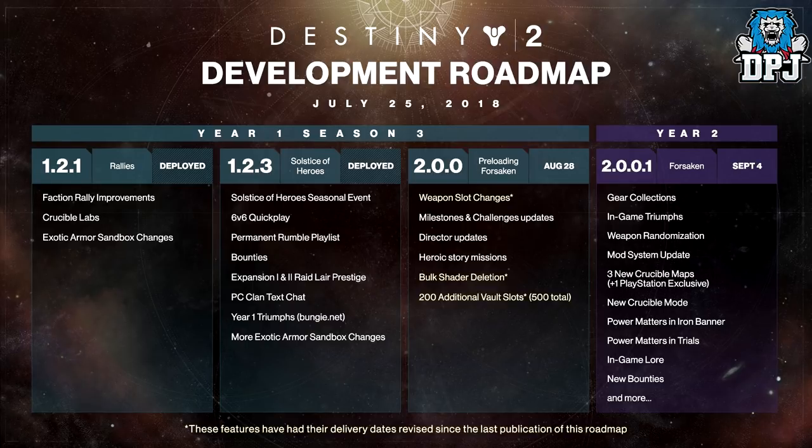I'm guessing the weapon slot changes we get to experience before the Forsaken DLC, or maybe they are part of a placeholder update which triggers on September 4th with the Forsaken DLC. Not long left though. The September 4th 2.0.0.1 update — as we know, we get gear collections, in-game triumphs, random weapon rolls, a mod system update, 3 new crucible maps with 1 exclusive to PlayStation owners, a new crucible mode, power matters in both Iron Banner and Trials, in-game lore, and new bounties. Absolutely wicked — just not long left now.